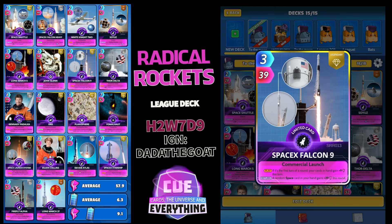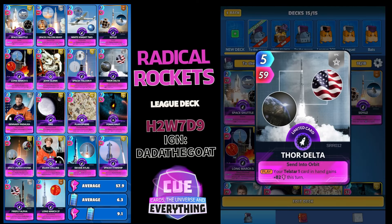SpaceX Falcon 9: 3 for 39 — on the play, if it's the first turn of a round, your cards in hand gain plus 9 this turn. On the return, a random space card in your hand gains plus 39 this round. Pretty useful — try and play him on the first turn of a round if you can, but it's not the end of the world if you don't.